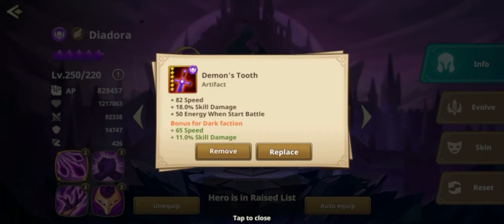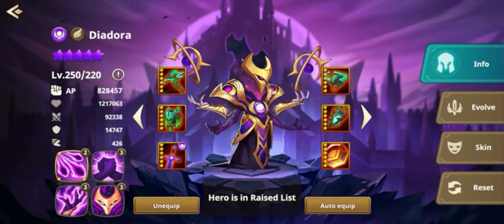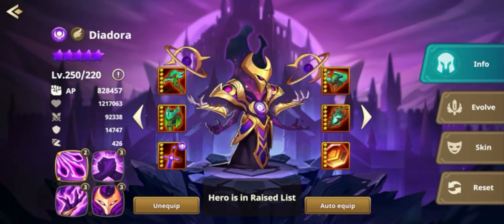If you don't have Dark you can run other factions — on my other account I do run Abyss Demon's Tooth because I have yet to pull Dark. Demon's Tooth gives you plus 82 speed, skill damage, and energy to start the battle, and then the faction gives you an additional 65 speed. This combined with his link makes him extremely fast, and then obviously if you put him with an Assassin Summoner he's even faster.